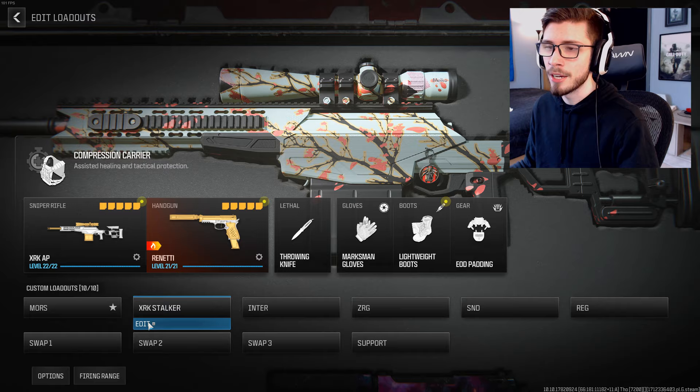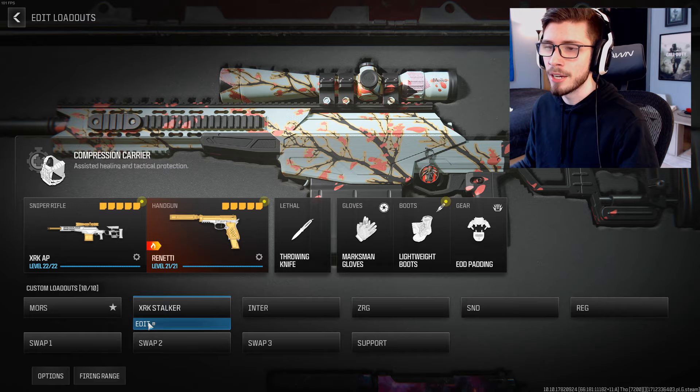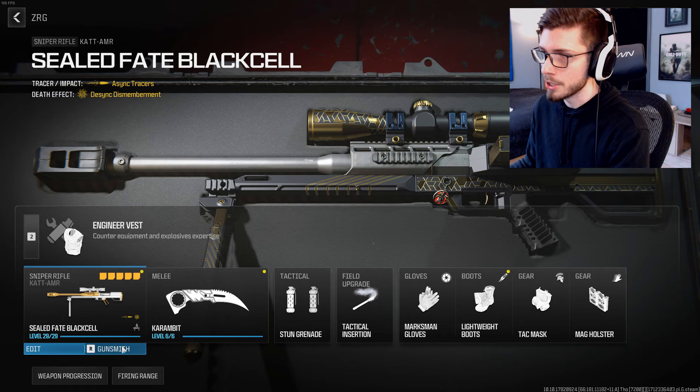Along with the addition of the Mors, we saw a couple of nerfs again here with the XRK Stalker, as well as the SPX-80, but there was actually a pretty significant sniper buff that I wanted to cover here at the start of the video. It's specifically with the heavy bolt attachments on a lot of the snipers.